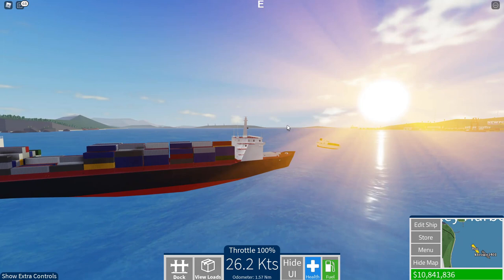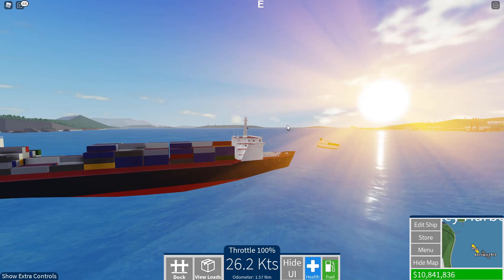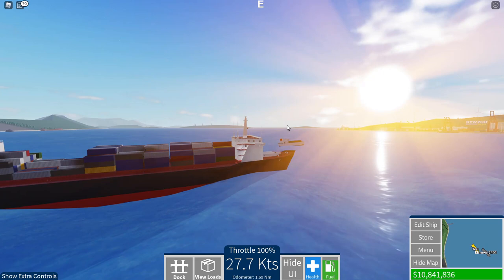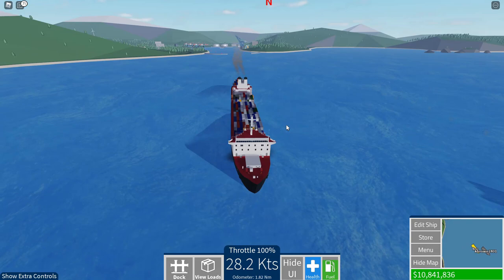Wow, look at that sunrise — that looks absolutely beautiful. Now, one of the really cool things about this game is its water physics. It's not really physics per se — more like there's actual waves, and your ship can get affected by them, which I guess is physics, but it's sort of scripted physics. As you can see, this looks stunning. I haven't seen this in any other game before, so this is just awesome.